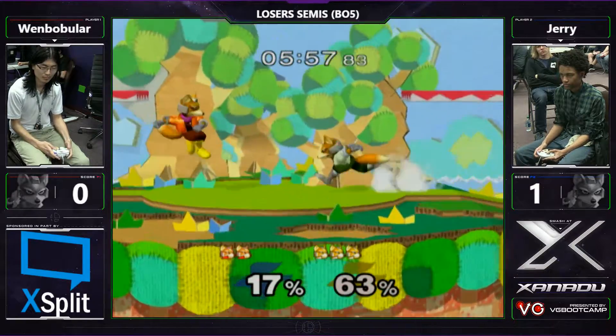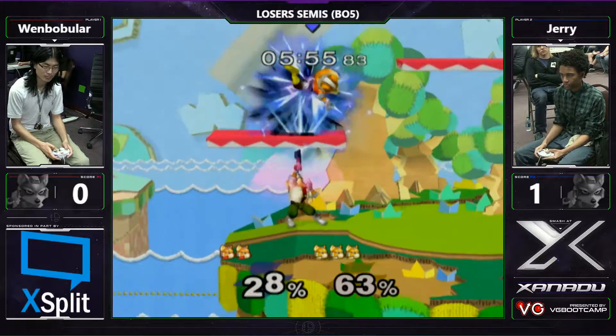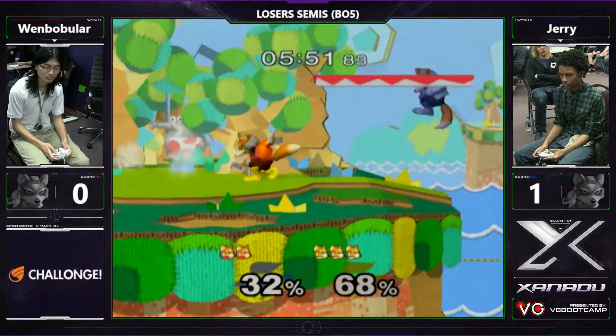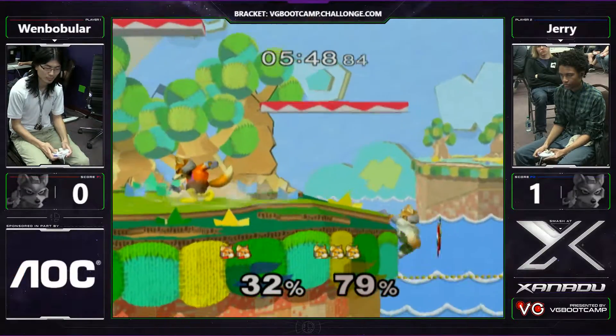That's why I play Fox — I like to hit people with my feet. Also why I play Green Fox, 'cause he has red boots. You can see where his feet are so you can hit people with them. I play Green Boots. I am a professional kickboxer.